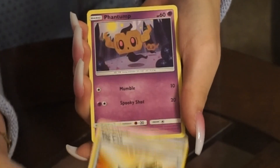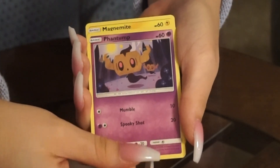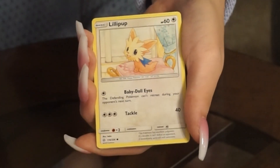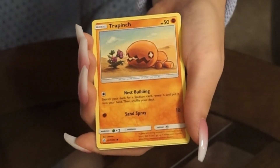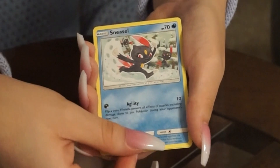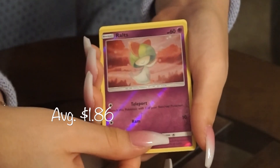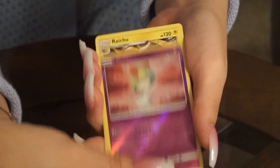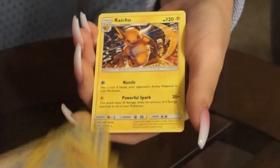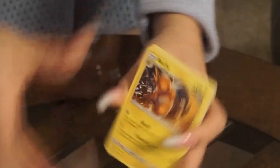Tag Call. Fence Stump, Magnemite, Lilipup, Trapinch - I needed that one too. Sneasel. We got rocks - reverse holo. And the final one - we got some good ones to add to the folder.